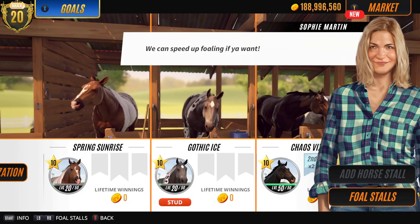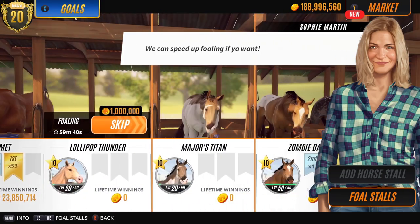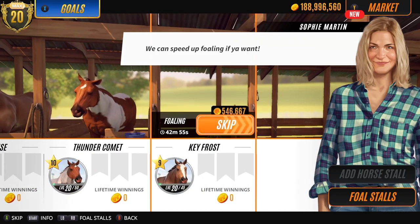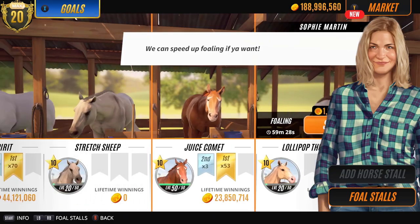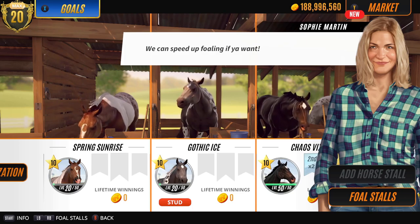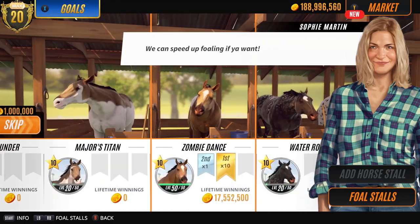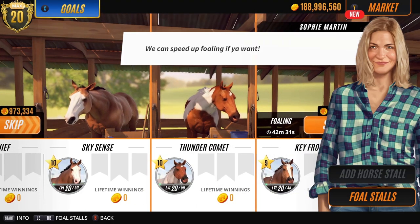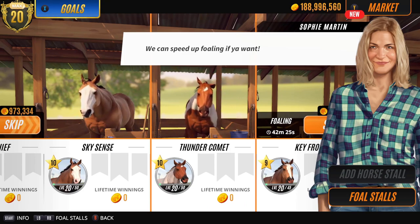So obviously in between those I'm gonna have to have a clear out. I don't know who I'm gonna keep - they're all looking kind of pretty so it's gonna be really hard. I am actually gonna have to get rid of someone that I really like. In order to create the perfect stable we're gonna have to do it. I will probably let Spring Sunrise go - I've had her quite a long time. But I really do prefer the coat on this new one, Thunder Comet. They're kind of similar colours - I'd love to get something darker. Anyway guys, we'll see what we come up with next time.